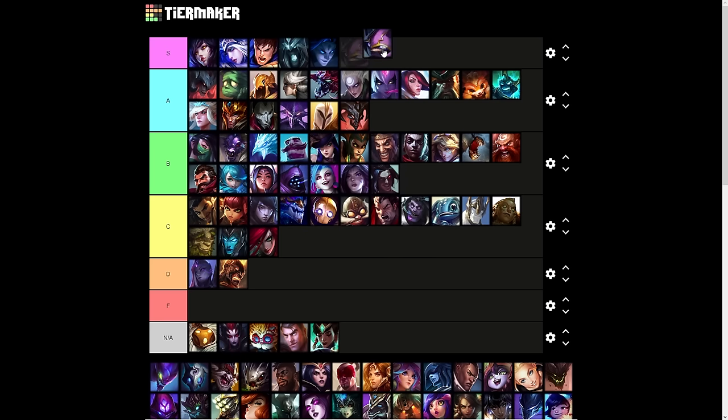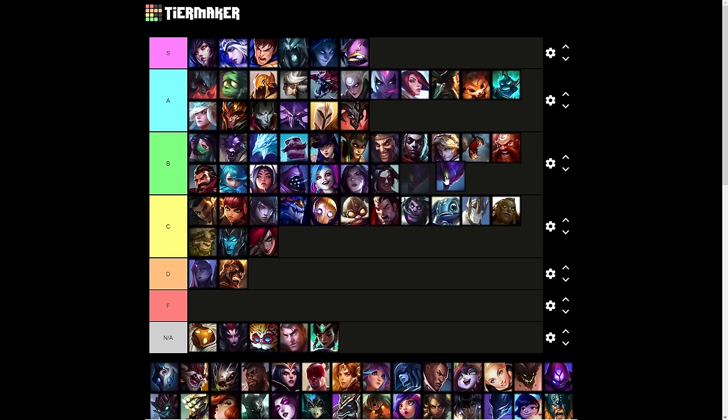Kennen's ultimate is S tier. If you take Amumu's concept and apply it to Kennen — yes, you need to get three stacks, but it's basically instantaneous in about half a second. Kennen's ultimate is a super ultimate for a reason. Kha'Zix is B tier — people like his ultimate more for the evolution; the stealth itself is situational.